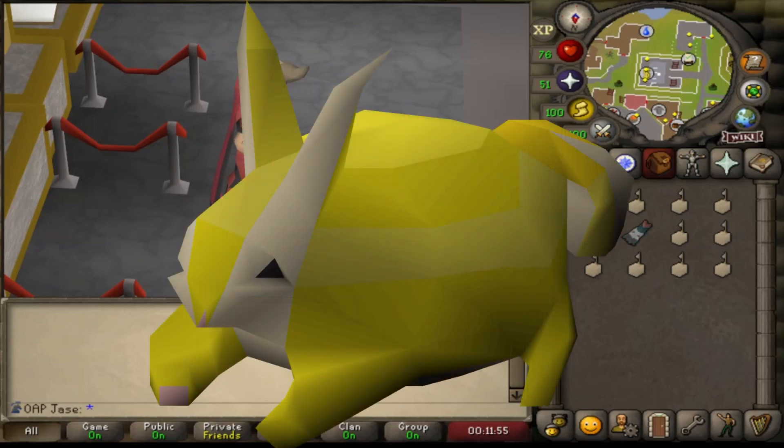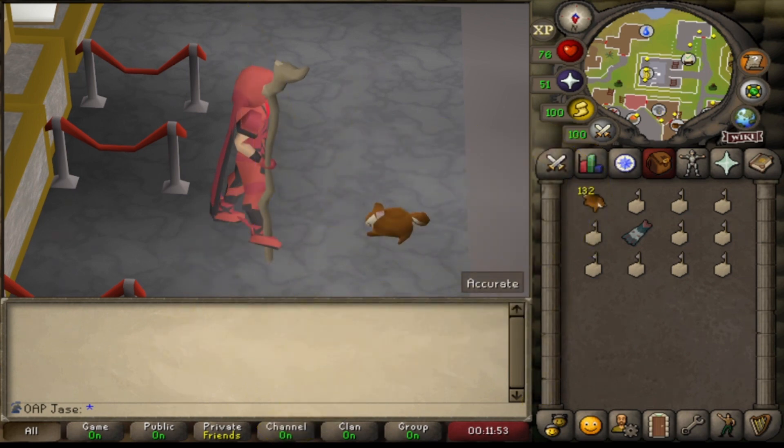Meet the Golden Baby Chinchomper, something I didn't know existed until today. The reason I know it exists now is because I happened to get the Baby Chinchomper pet. I got this at 72 Hunter and 930,000 XP.